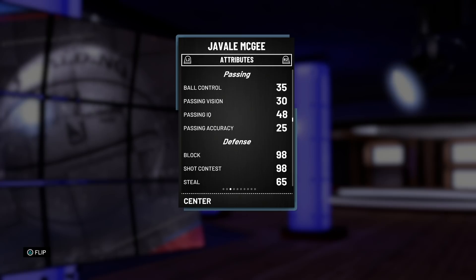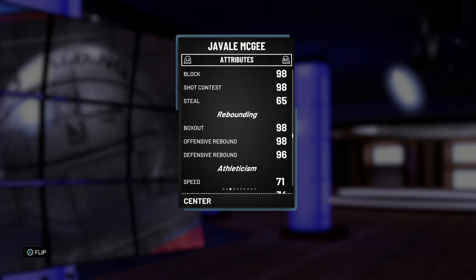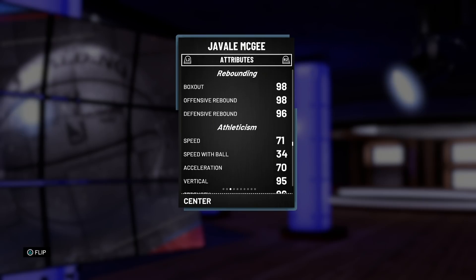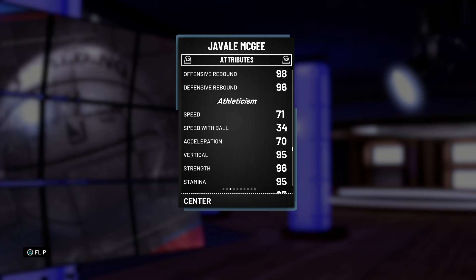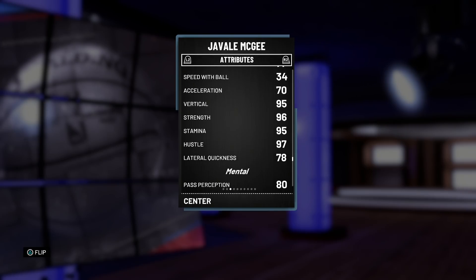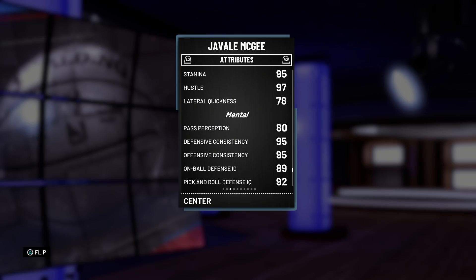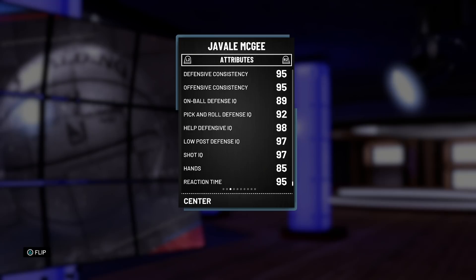Ball control and passing — not too worried about that. The defense — okay, so this might be a 99 overall defense for real. 98 block, 98 shot contest, 98 down the line on the rebounding, 96 defensive. The speed is honestly not too bad for someone 7 feet tall. Wasn't expecting JaVale to be a fast card. He's got a 95 vertical, 96 strength, great stamina, great hustle, 78 lateral quickness for him — of all people, that is not bad.